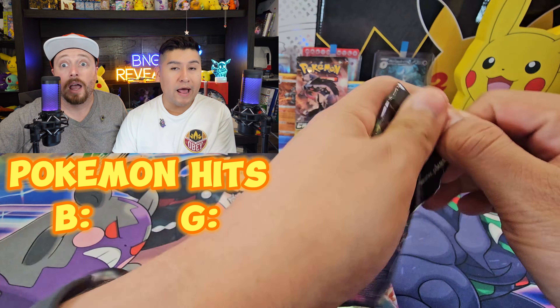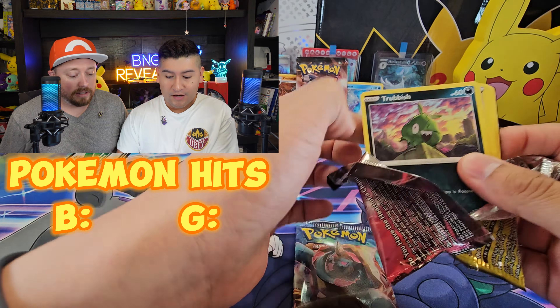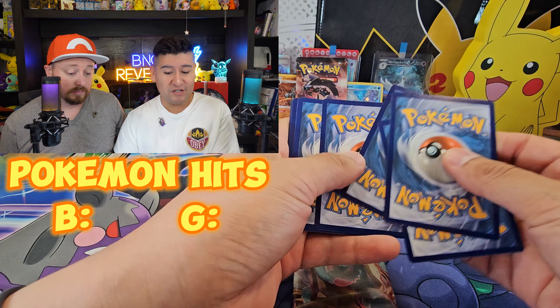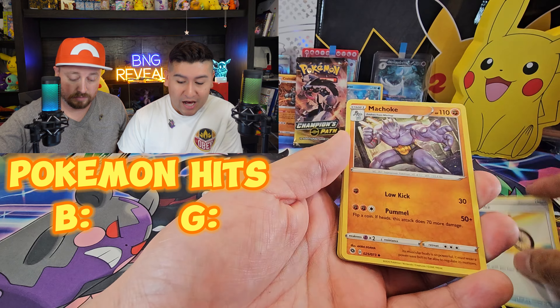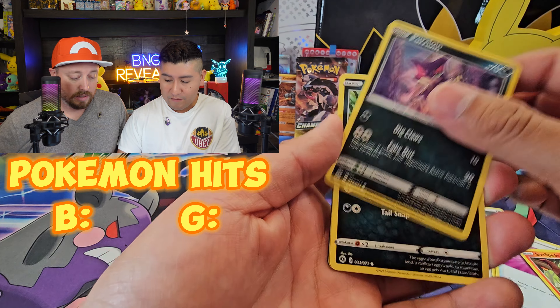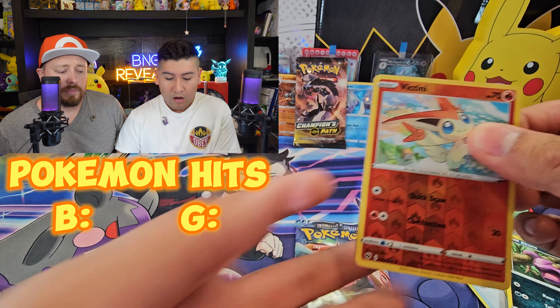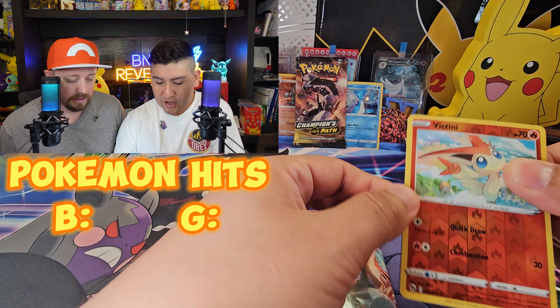Oh no, it got creased because it was upside down the whole time! That's horrible — oh, that hurts. And here we go, Coalossal — and the background, it looks like we got a swirl right here on him. It's like a volcano; he's in a volcano. Yeah, definitely.